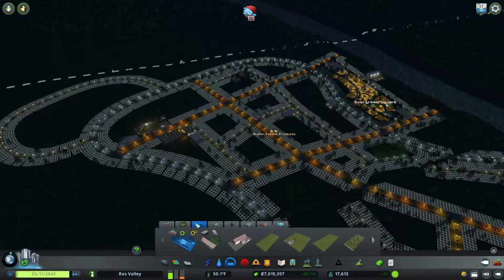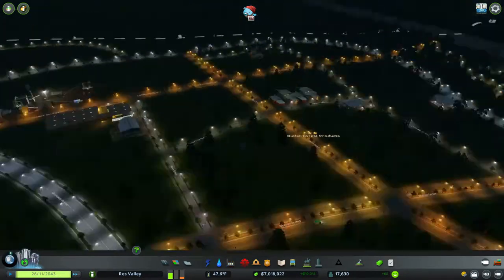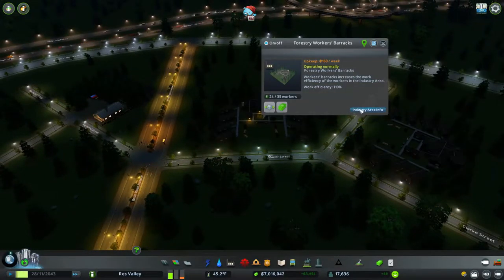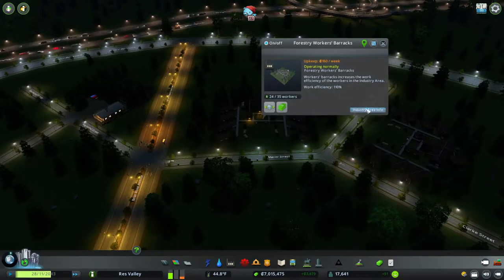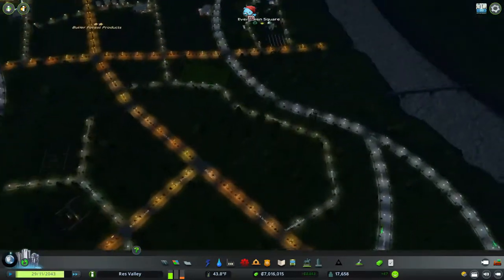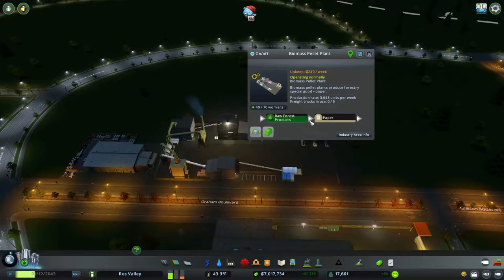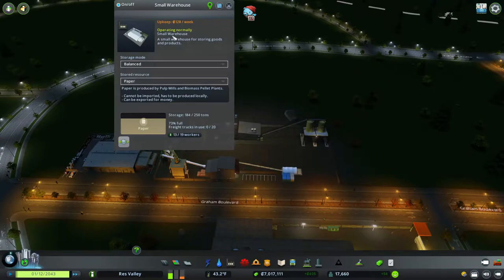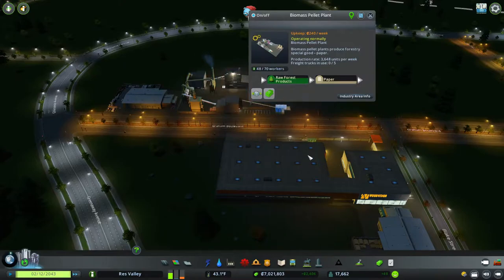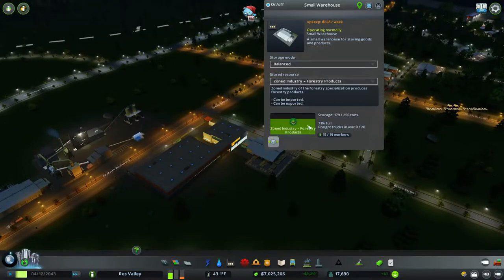I added in some newer buildings for the forestry. I added in the workers' barracks — about two of them — a place for the workers to stay. I added in the pallet plant which takes the raw forestry and turns it into paper, then put a warehouse beside that. Then I put a unique factory that takes the timber and paper and makes it into furniture, with a warehouse next to that.